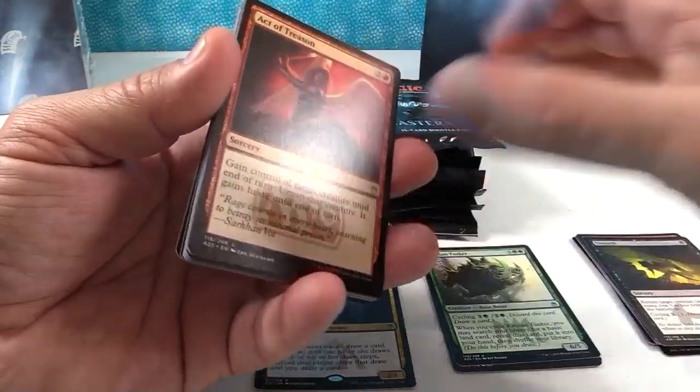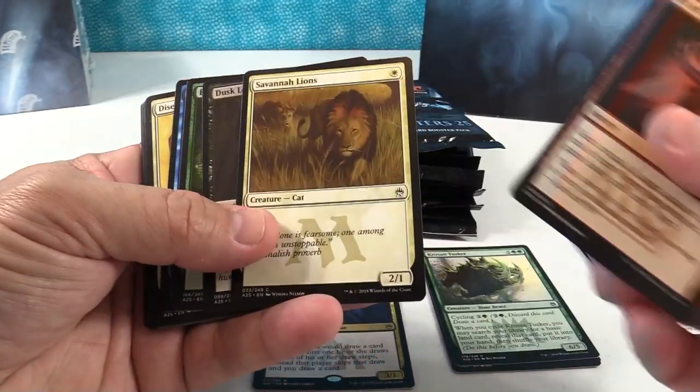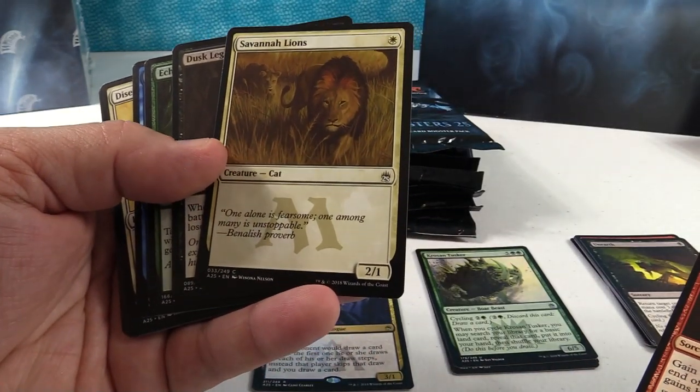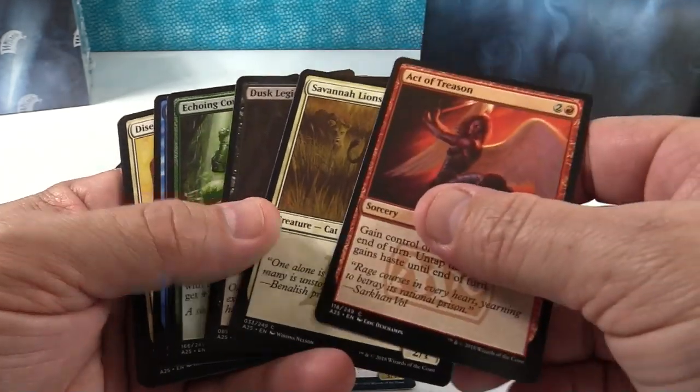There's Rishadan Port. Ooh, Savannah Lions — wow, that's a common in this set, that's crazy. They used to be a rare way back in Revised.